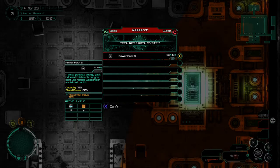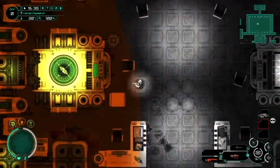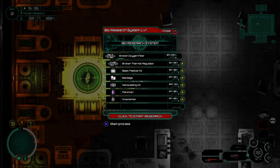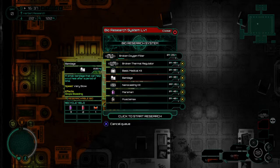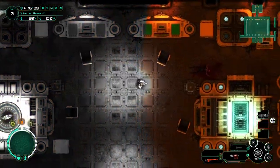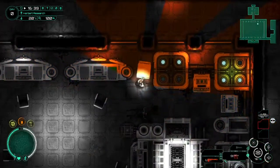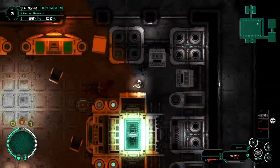We'll research that and I guess we could also research the power pack too — I think I've got more back at the base. Alright, so that's going to take an hour and 40 minutes for all these things — not too terribly bad. Anything else in here that I could maybe use? I don't think so.